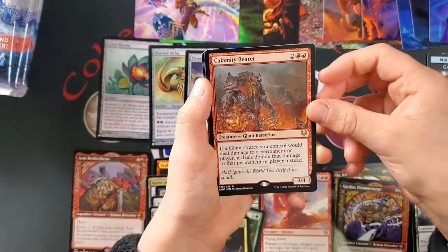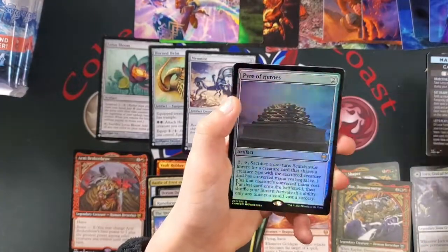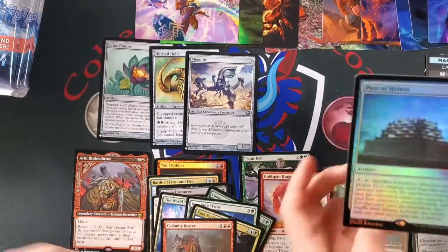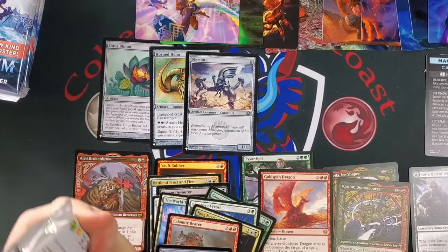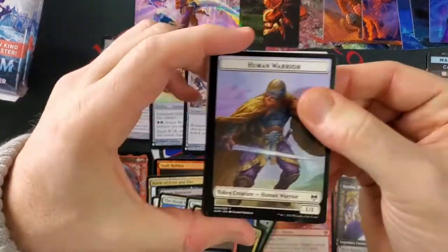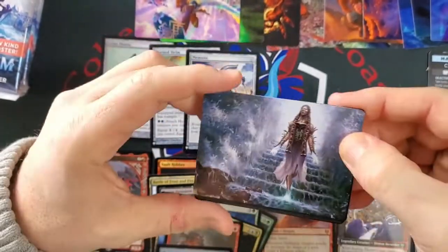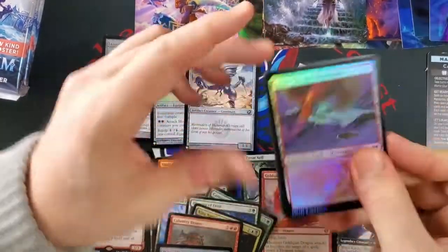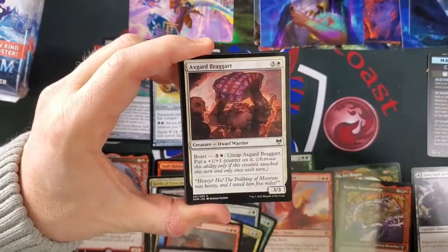Calamity Bear is an excellent giant. Sculptor of Winter. Foil Fire of Heroes — very nice, great card. I never got to use it in my draft deck. What do we got here? Heartful Harbinger. The Alrund should go there. Foil Snow-Covered Mountain — very nice.